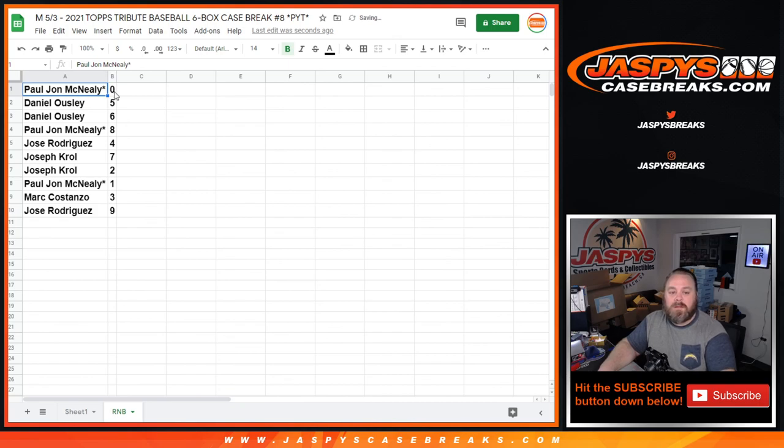Results: PJ McNeely with zero, Daniel Ausley with five and six, PJ McNeely with eight, Jose Rodriguez with four, Joe Kroll with seven and two, PJ McNeely with one, Mark Costanzo with three, and Jose Rodriguez with nine. Let's sort that by number.